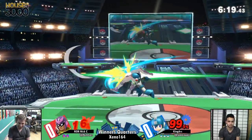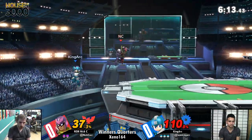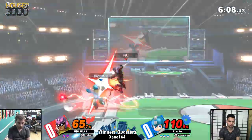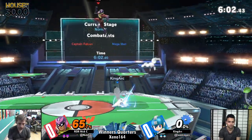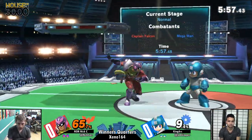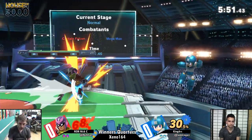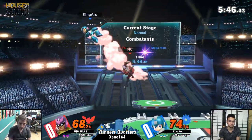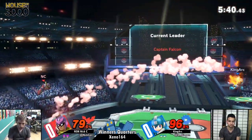He definitely read that with the aerial side B and that air dodge, pushing King Art to the ledge. Mega Man landing with that down air — the thing about Mega Man landing with a down air is he doesn't have a lot of landing options, so learning how to use that is pretty instrumental to Mega Man as a character. But Nixie still taking that stock. Nixie having King Art at the ledge — that lead shield has a lot of end lag, which is why you always see Mega Man jumping in there after they use it.